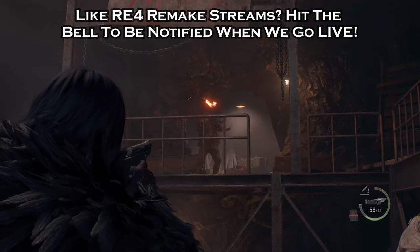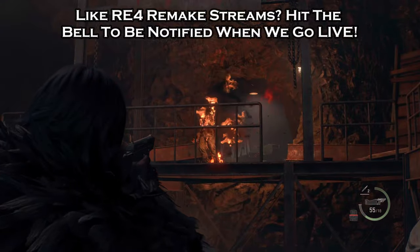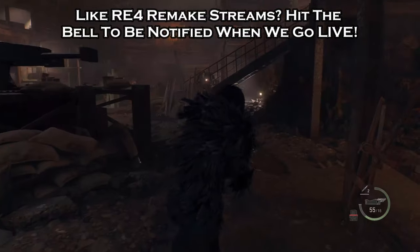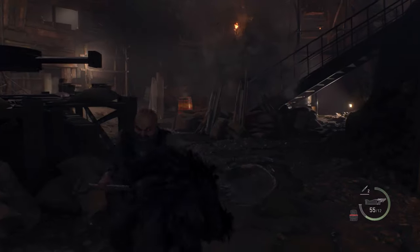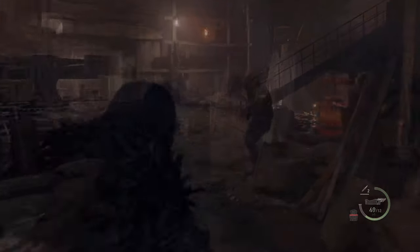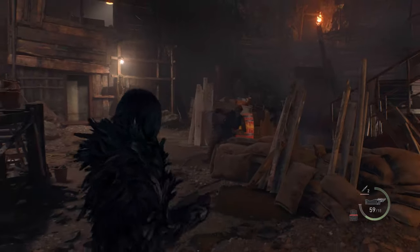Greetings agents, Fayot here and in this weapon review we'll be taking a look at the Matilda, the semi-automatic three burst beast that you can purchase from the merchant, and we'll be going through some of its intricacies and optimal way of usage.